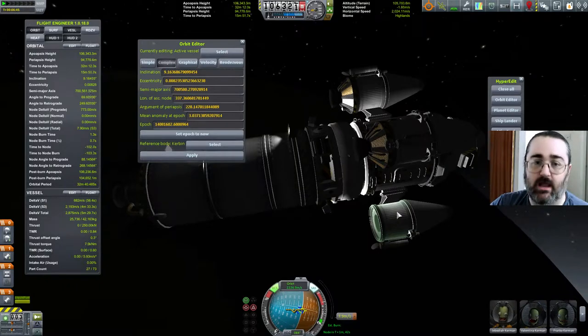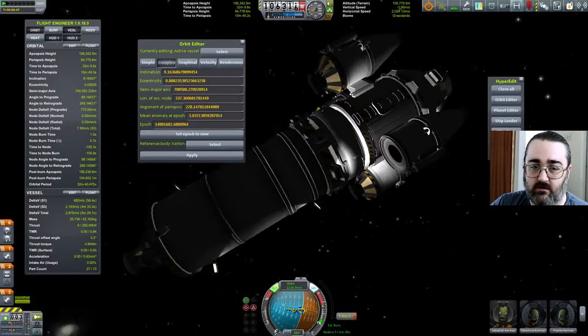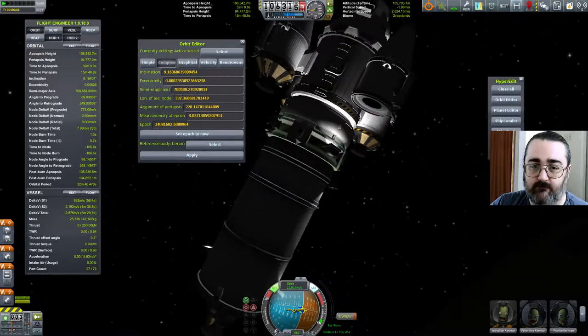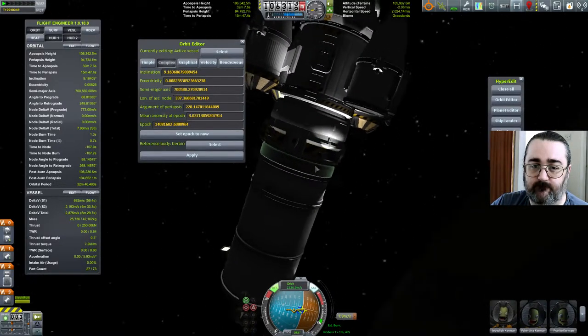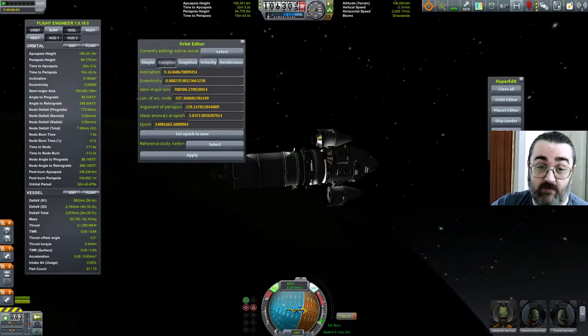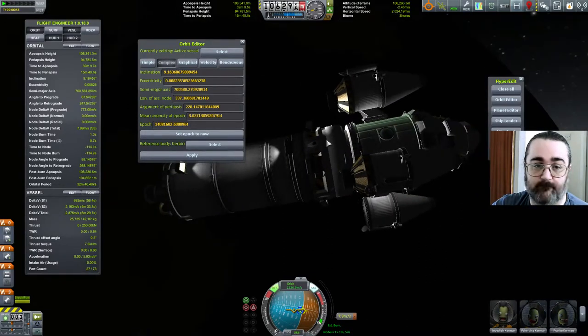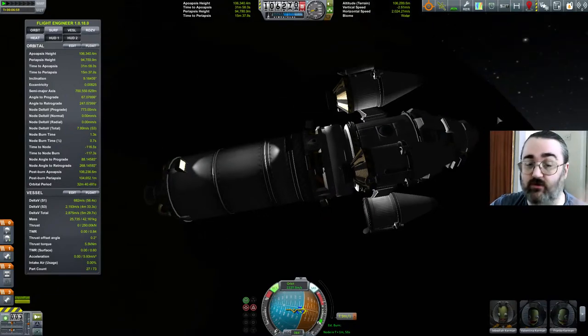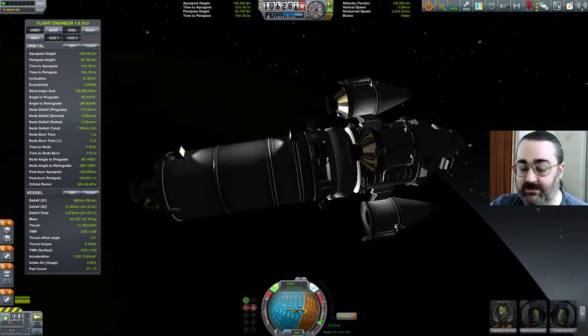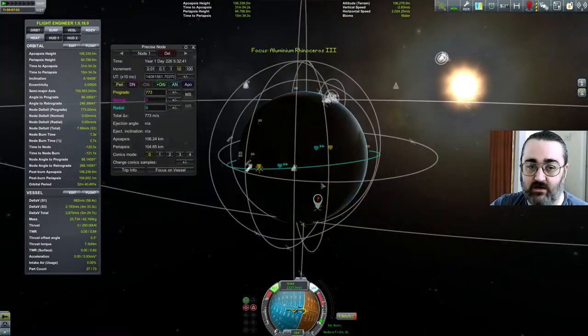I can probably keep going. My orbit is now fixed. I'm going to keep going — probably shouldn't, but I am. I've put some lights on everything so you can see what's going on even when it's dark. Thank you very much, HyperEdit. All I did with my orbit was set it to be exactly what it is — only now I'm actually in an orbit.